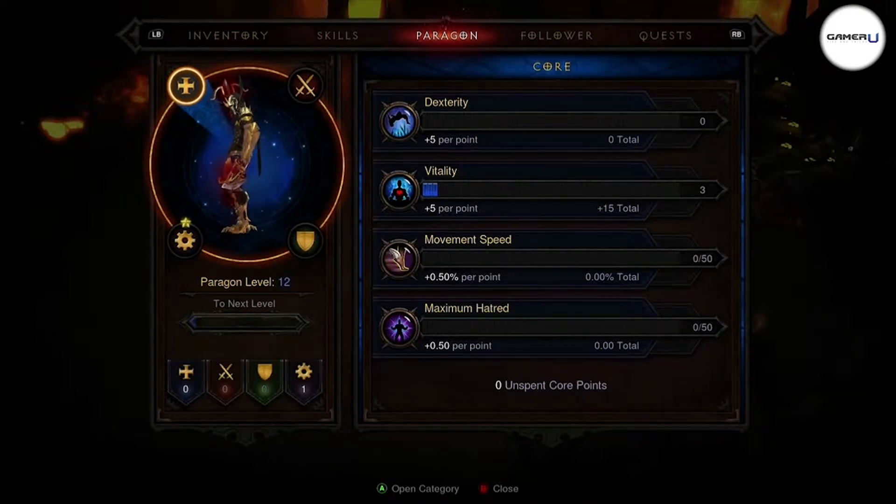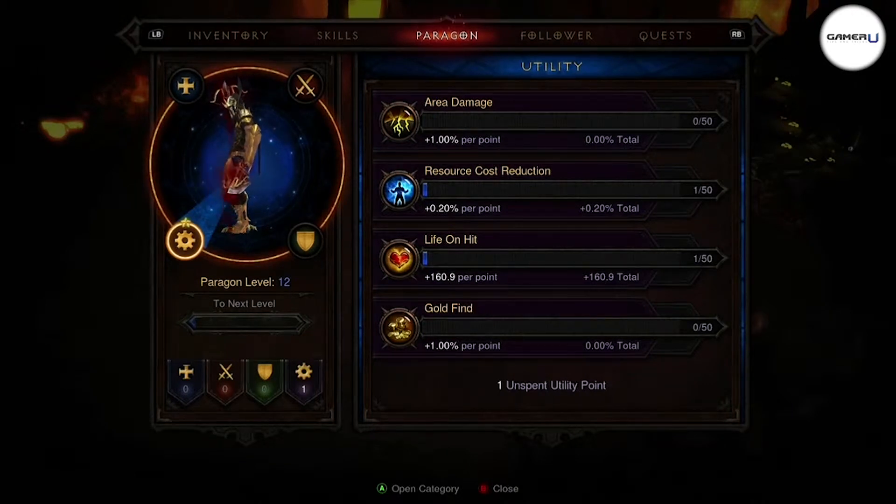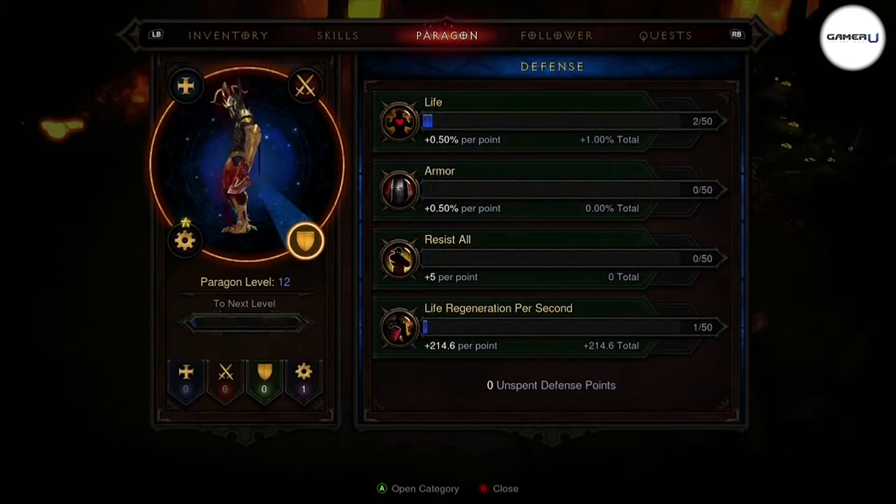What's really cool about this feature is that every time you level up in Paragon, you will receive a Paragon point that you can apply to four different categories, such as Core, Offense, Utility, and Defense.